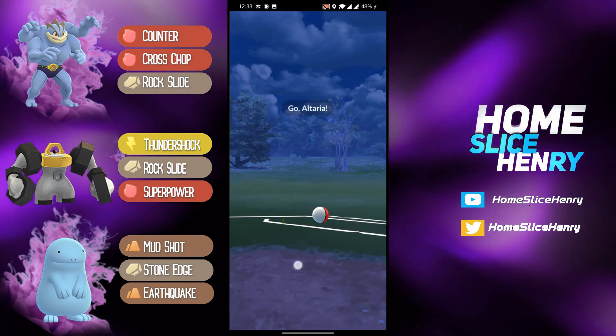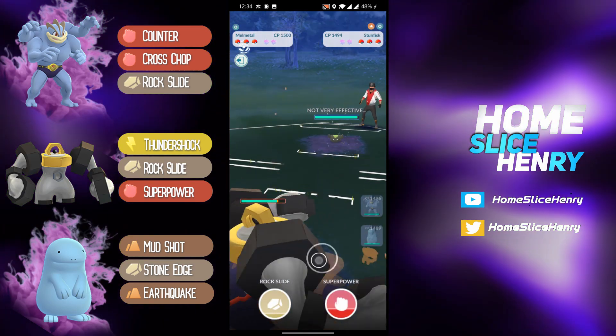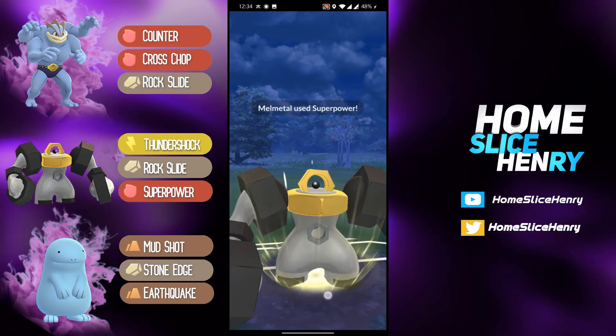As you can see in Game 1, Shadow Quagsire — if it can land a charge move, oh my goodness. Terrible lead in Game 2. Safe swapping into the Melmetal and baiting out a Stunfisk. This is a really nice matchup, because two Super Powers, I believe, is enough to KO.